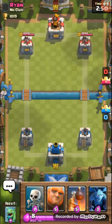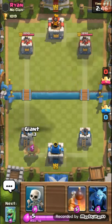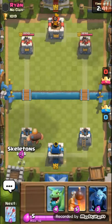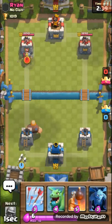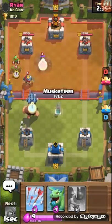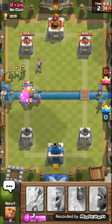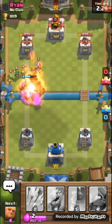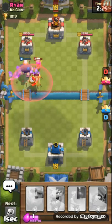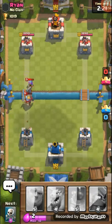I'll start off with the Giants from the back. That's what I wanted. Oh my God, they're giving me the worst card cycle — Skeletons and Minions. That's so bad. A Musketeer — oh my God, that was the worst ever placement for a Musketeer. What the heck am I doing? I'm playing like a noob.